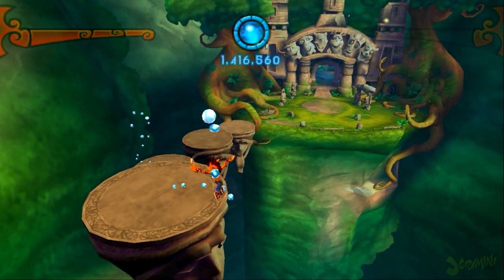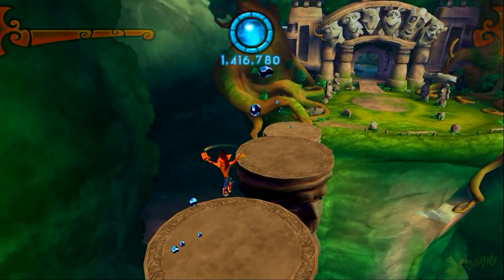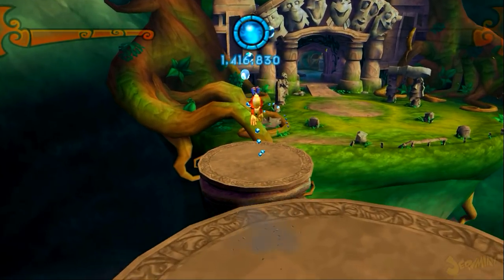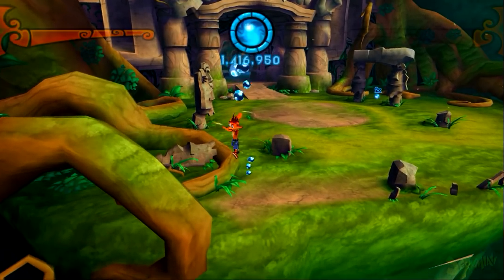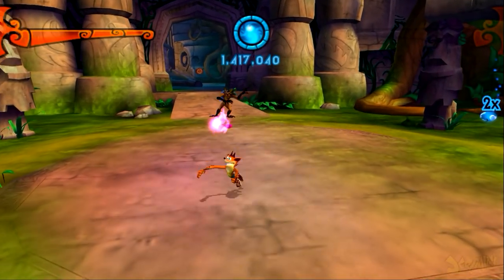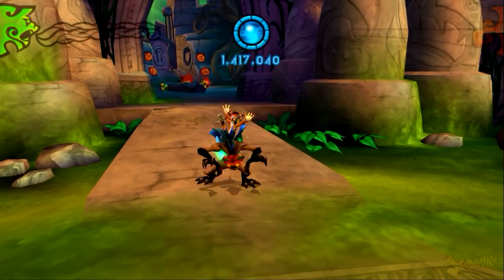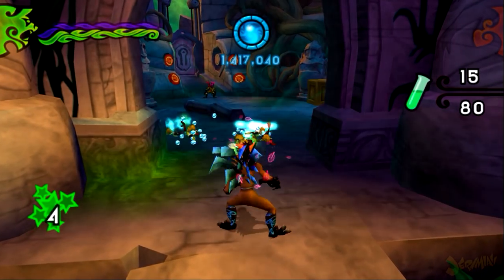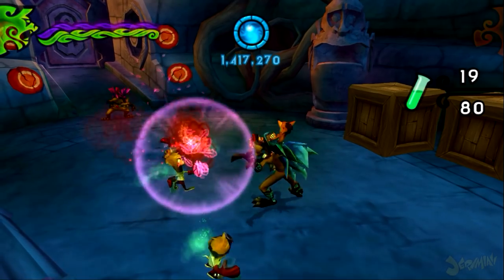We're about to go through one of the more interesting parts of the game — we're gonna enter a big temple soon. I think it's in episode four actually, but we're getting there. We're gonna have to fight a lot of titans down here. A Snipe is gonna appear — yep, there he is. We need this dude to destroy those four targets up ahead to progress. I'm not 100% sure, but I think we'll be running into Cortex soon.